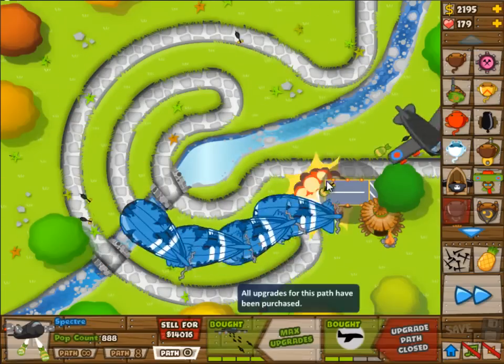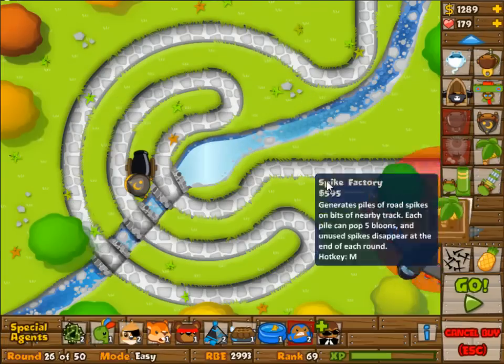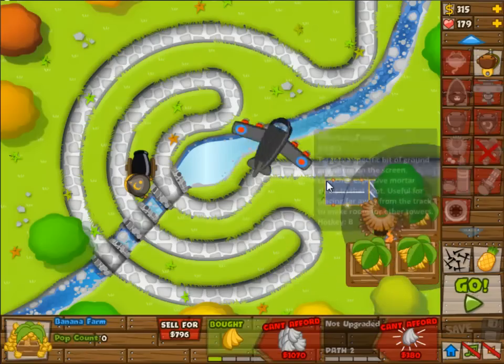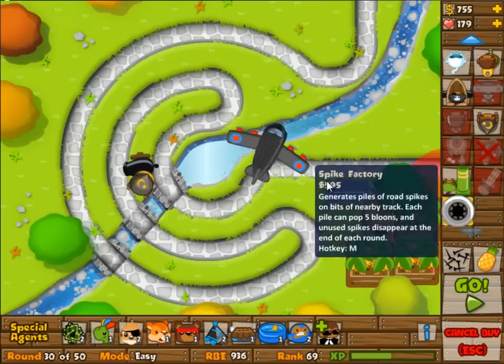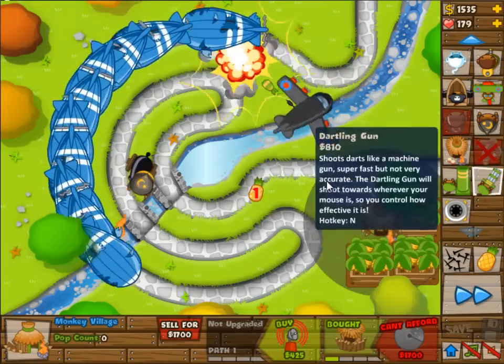But once these MOABs come in, I realize maybe I should have built something else. So I'm going for the full upgrade on the airplane, which was always the plan. But I didn't know how soon the wave with the MOABs would come in. But all of the balloons are leveled up 3 levels, so you can see how that might be a problem.